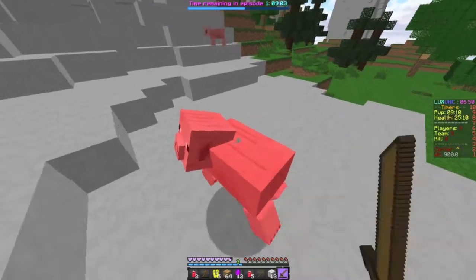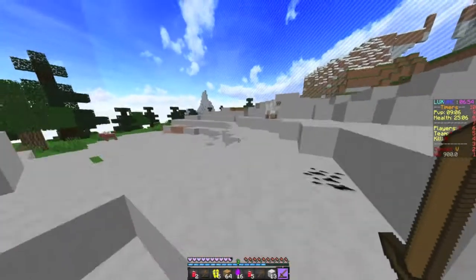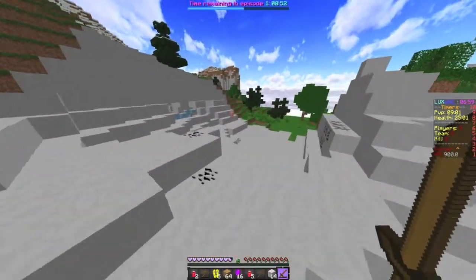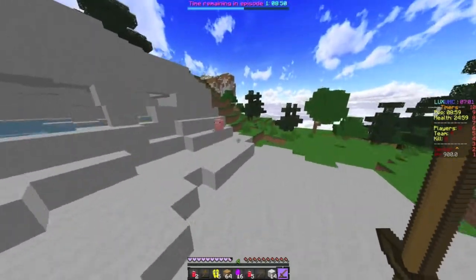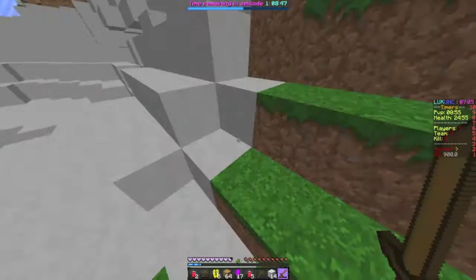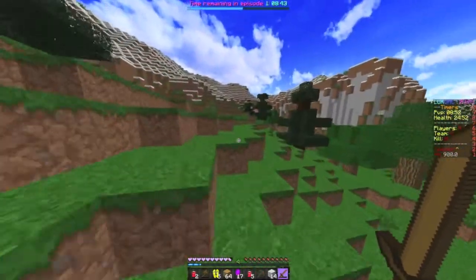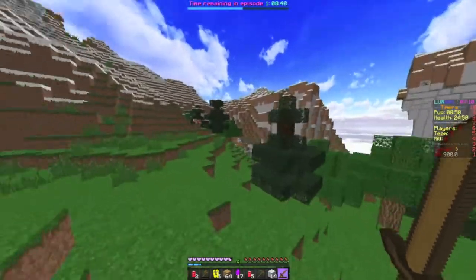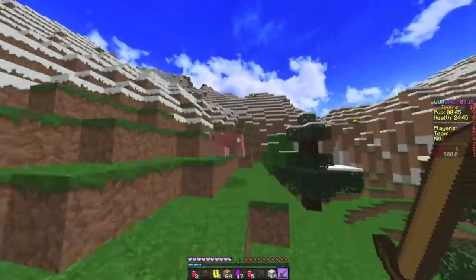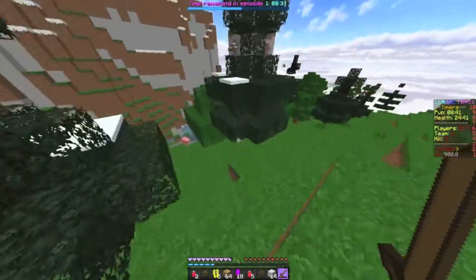This arena must be quite big because someone spawned in Ice Plains, which is crazy, and someone spawned in the ocean, which sucks for them. Every episode is sixteen minutes long, which is really cool — day is eight minutes and night is eight minutes, so it will be half day, half night in every episode, which is very smart.